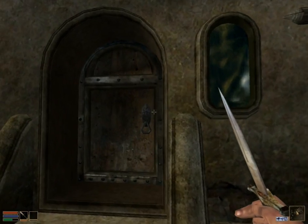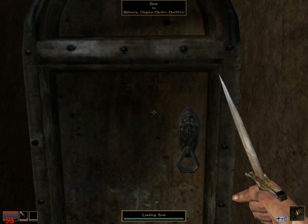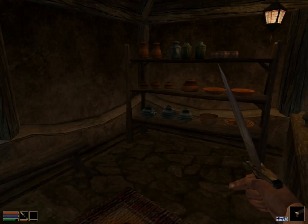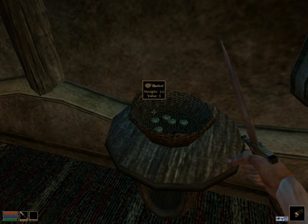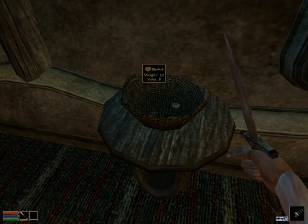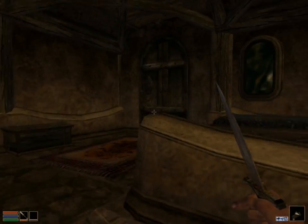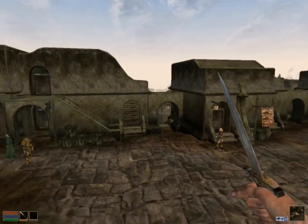Let's go into the shop and show you how everything looks with the original graphics. Here we are in the shop — there's a shopkeeper, and I'm just browsing through the items on the shelves. Looks pretty nice; there's a little basket with some cash lying around. I'll take the coins.